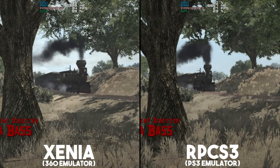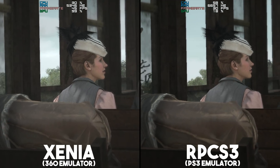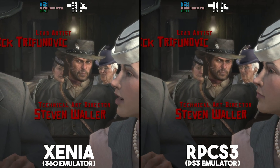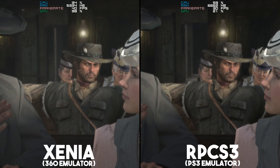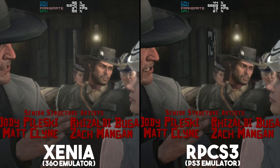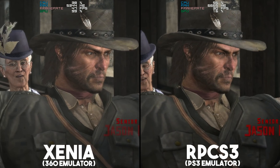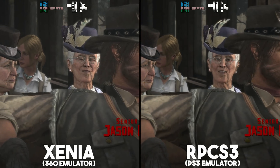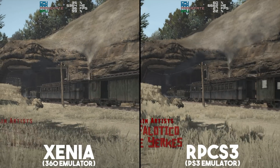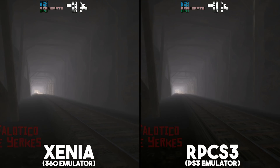In relation to the graphics APIs used, with Xenia we are going to be using DirectX 12, and with RPCS3 we are going to be utilising the Vulkan API. This allows us to draw an interesting comparison, but to be honest it's not going to be a very accurate one, as both emulators are very different in scale and exactly how they work. For comparison parity, I am running both games in both emulators at 720p.